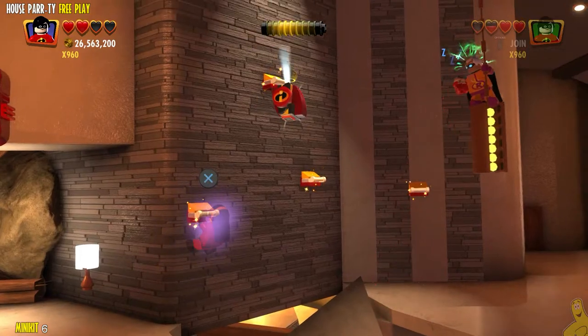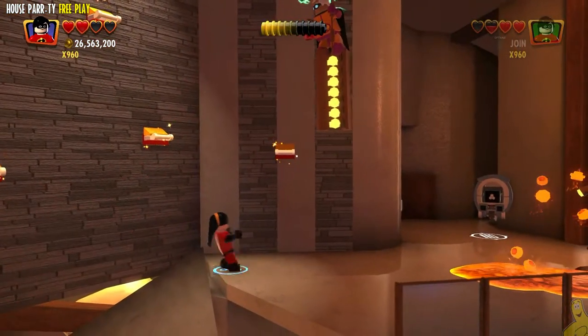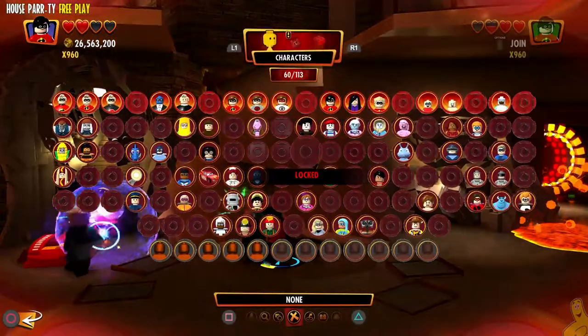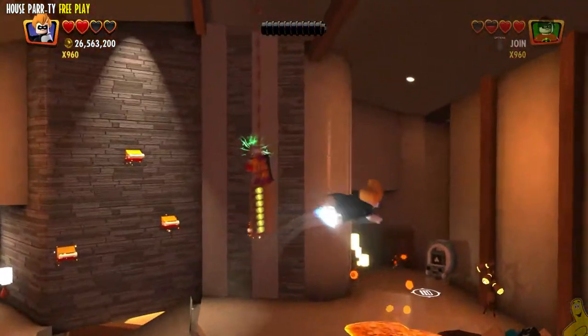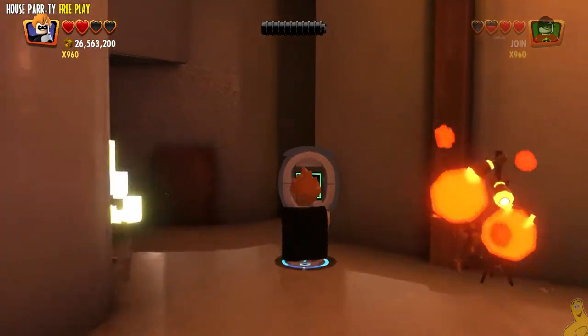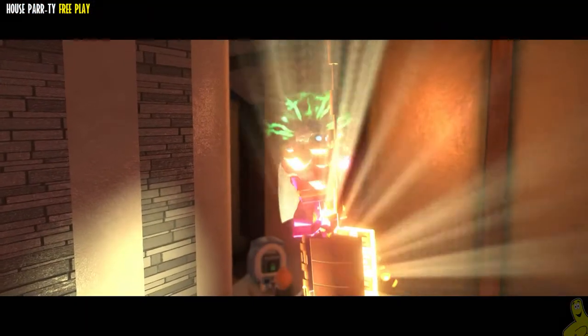There is a collectible that you can jump up and swoop — look at that, we've got six minikits in this first area! We're going to go ahead and fly up and activate this terminal with Syndrome, which is going to — that's right — Calgon, take us away!